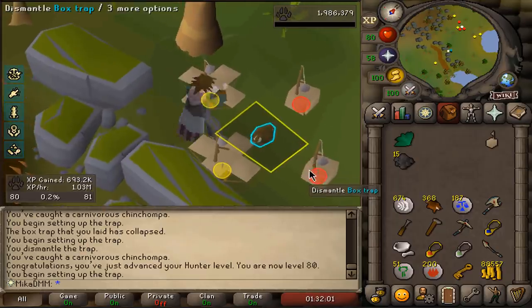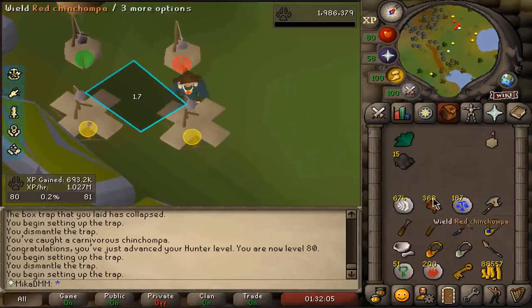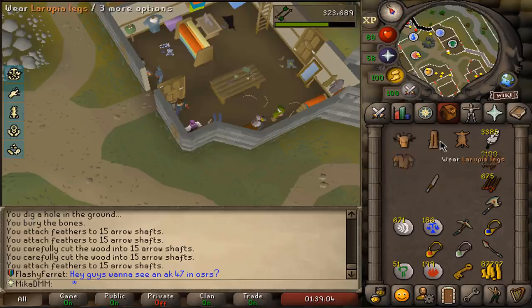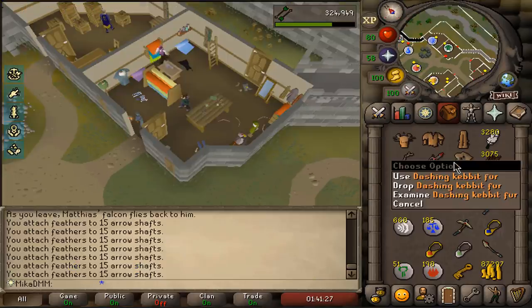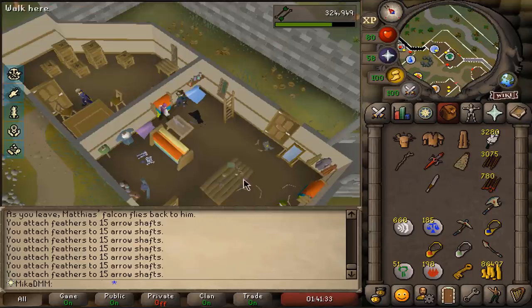Ladies and gentlemen, level 80 hunter! I stuck through it and we got 368 red chinchompas. Quickly bought full la rupia from Azif over here. I went and caught myself two dashing kebbit first, and that should be a spotier cape — another task.